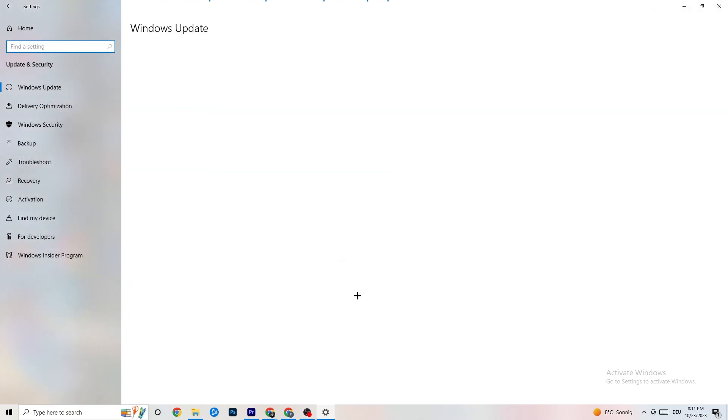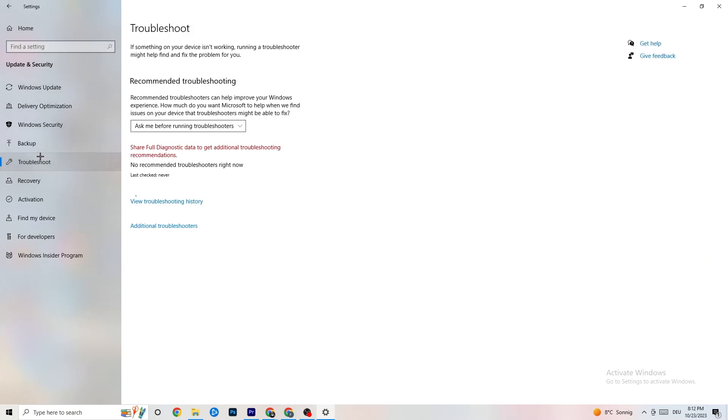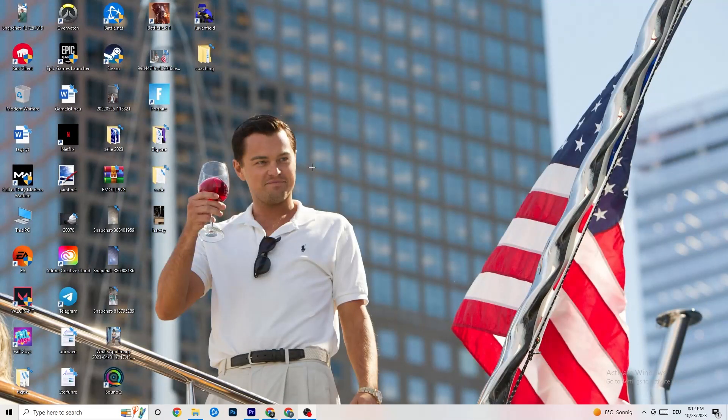Go back to the main Settings and click 'Update and Security'. Under 'Windows Update', check for updates and install the latest version of Windows — this increases your system's performance and helps resolve many issues. Also go to 'Troubleshoot' and run the built-in troubleshooter; it may find and fix something automatically.